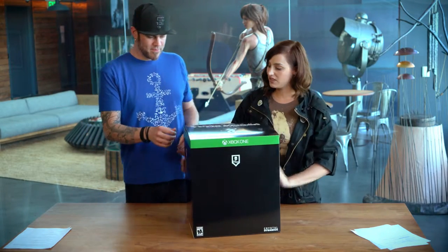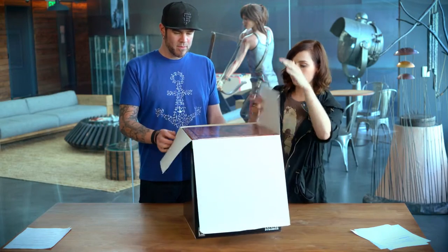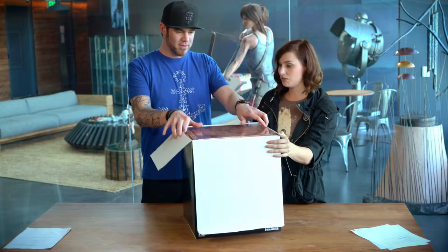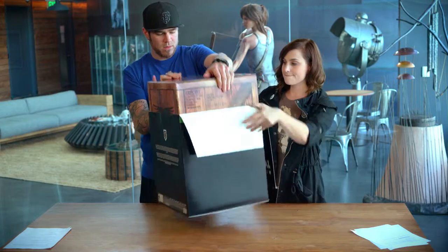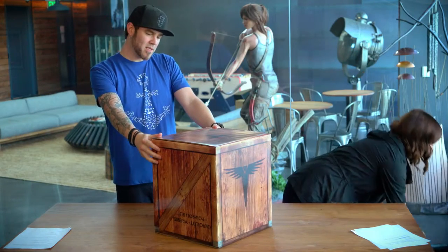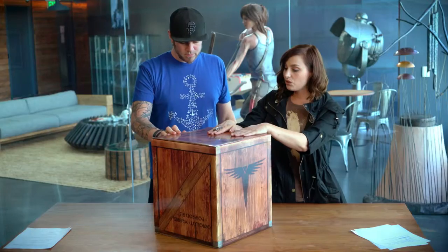Should we jump right into it? Let's do it. First up in the collector's edition of Rise of the Tomb Raider, we have this black slip case which protects the contents inside. That is a handsome box if I've ever seen one. It's very cool, it's actually very durable. Can you explain the design decisions behind this? It's meant to look like something from inside the game.